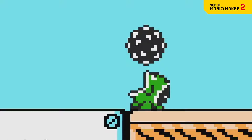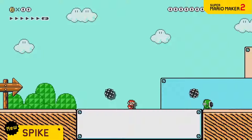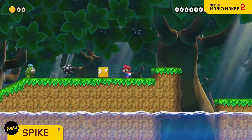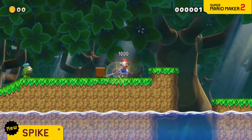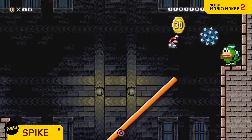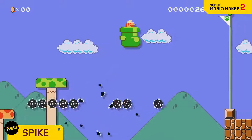First up is Spike. This green glutton can spit out spiky iron balls and toss them at you — if you get hit, it's really gonna hurt. However, with the right setup, a spike ball can be used to interact with a block, break a block, serve as a platform, and even as a weight. Spike can use its talents for good.